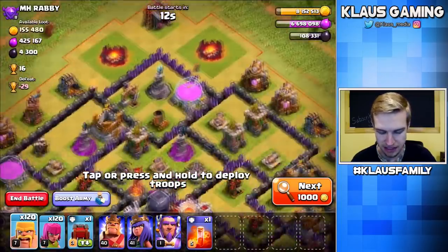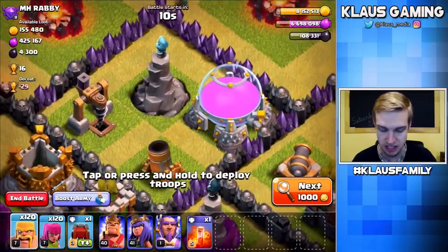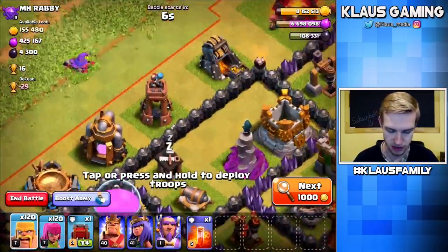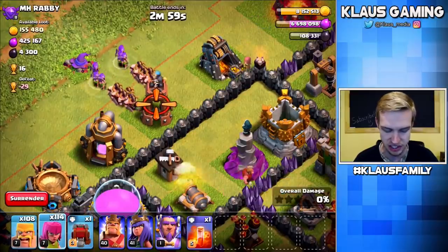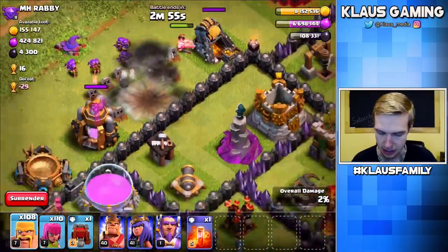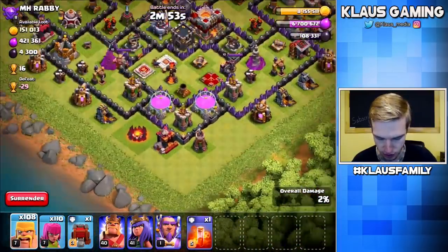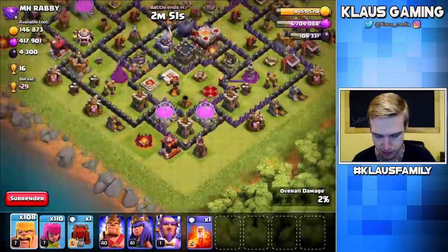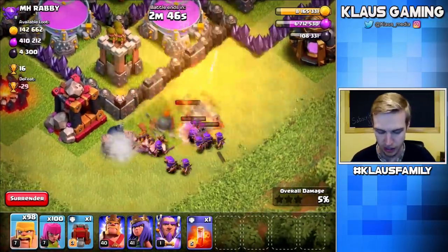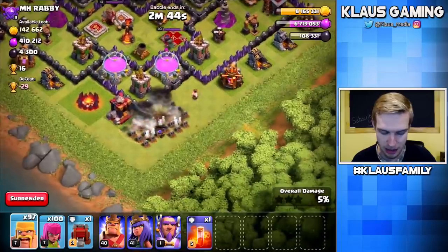We might struggle a bit to get this storage because of the wizard tower and the mortar. First, let's take out this bomb tower — get down, son! We got to do it over here too, get rid of the bomb towers. They are splash damage, which means they will wipe out a barch if you're not focused. Just a heads up, guys.